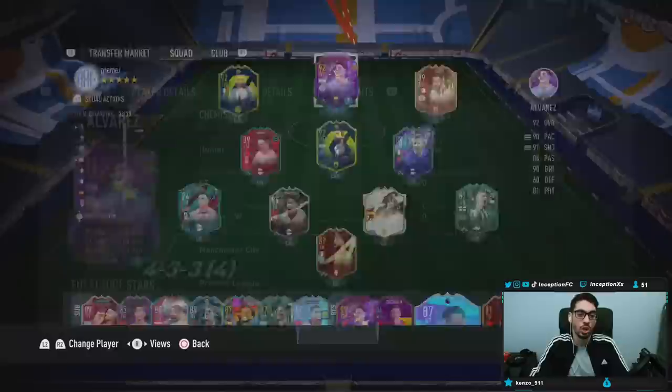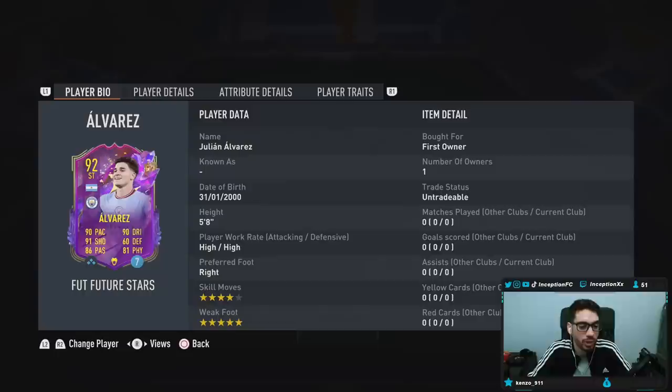Definitely want to try him out because with this card in game, he is five foot eight, high/high work rates, right footed, four star skills, five star weak foot. The high/high work rates is an interesting one because usually with those types of work rates, the only player that has that really nice proper attacking AI is Kareem Benzema on his high/high. I think it was like the winter wild card or something when I tried it out, but maybe this card has the same thing.